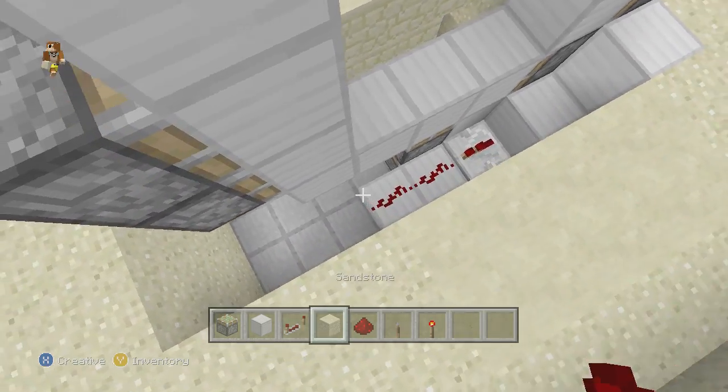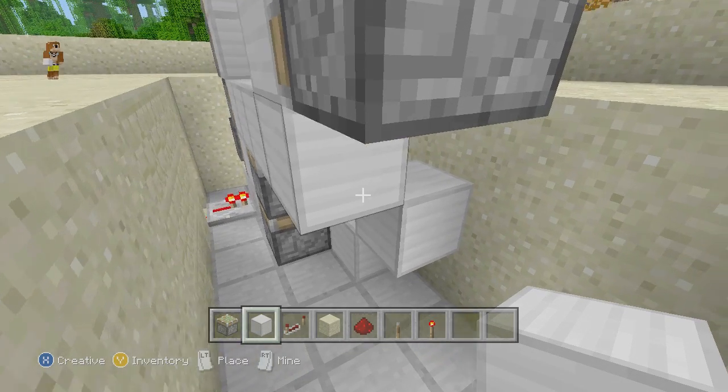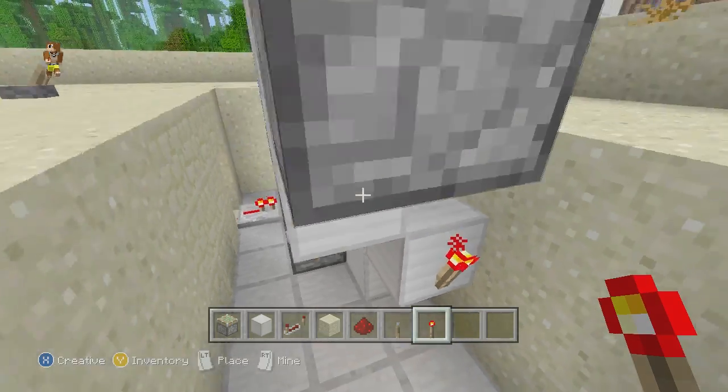Come over here and place a block up like that. Then come and place — not a redstone lever — a redstone torch on the face of that block.